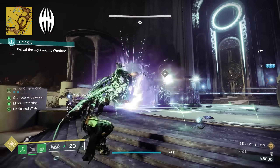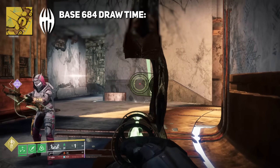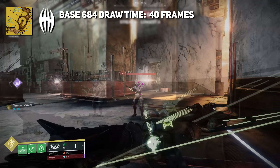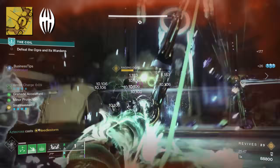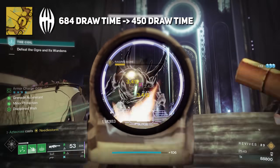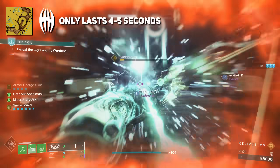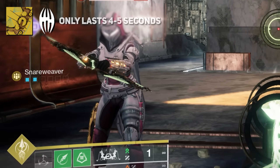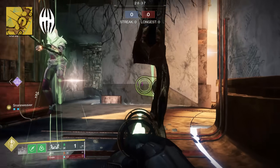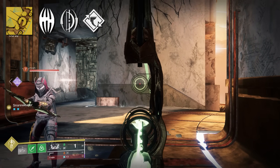Inside PvP, it's a 20% increase in damage, but there are ways to one-crit kill. We did a frame count — at base, this is 684 draw time on Wishkeeper, taking roughly 40 frames for a perfect draw. But with Silk Bound Slayer procced, it took only 26 frames — going from about 684 draw time to about 450, which is cooking. The issue is that it only lasts about four to five seconds, and it's hard to tell if it's even procced, as there's no indicator for that faster draw time. This feels similar to Archer's Tempo or successful warm-up, but the requirements are much stricter.